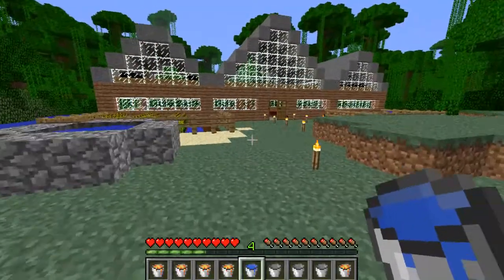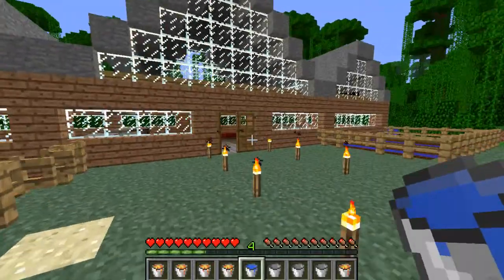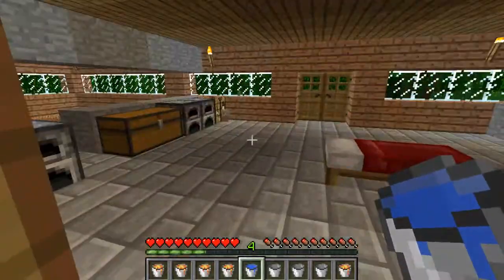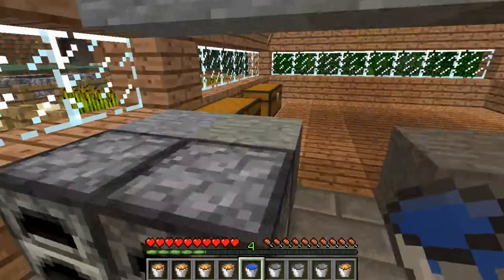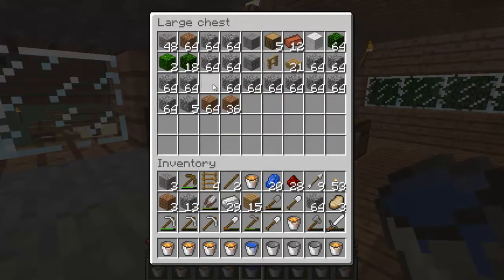This is the tricky part - I'm gonna need some cobblestone for this. This is the part I don't really like because it's gonna take a while and I'm gonna have to get more lava anyway. Let me just get some cobblestone out of this chest - I have a ton of it.